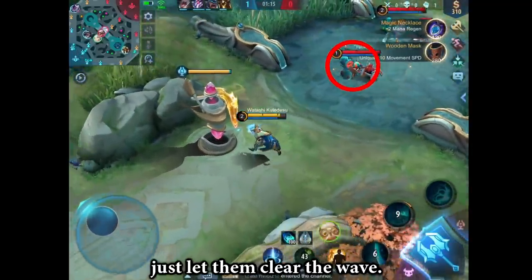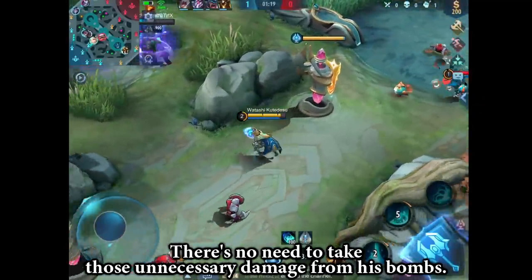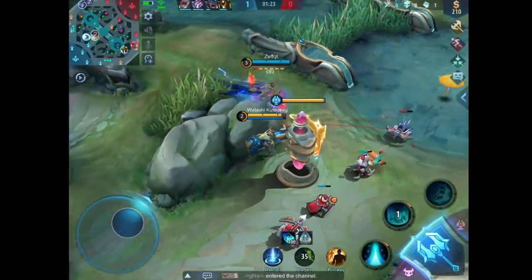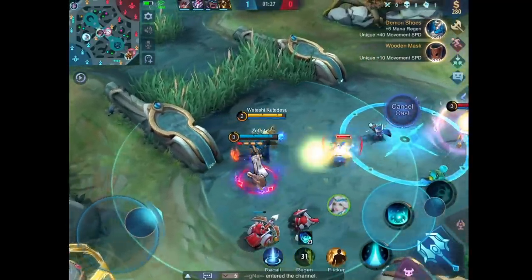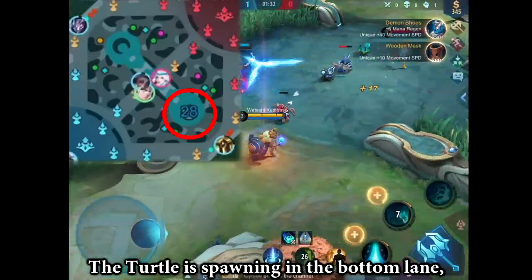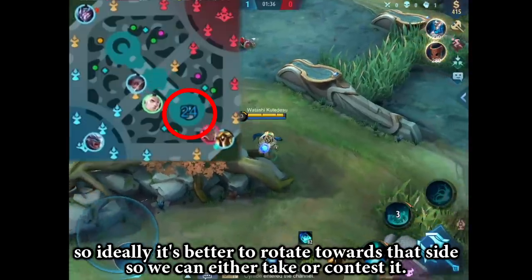When you are playing against Diggie, just let them clear the wave. There is no need to take that unnecessary damage from his bombs. The turtle is spawning in the bottom lane, so ideally it's better to rotate towards that side so we can either take or contest it.